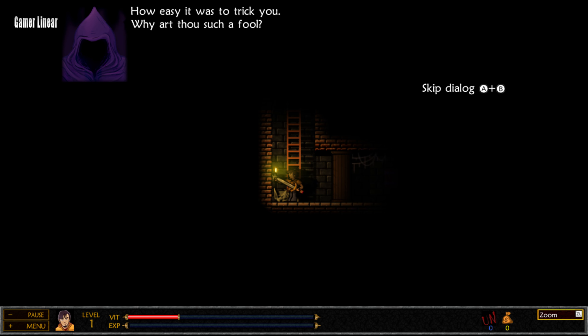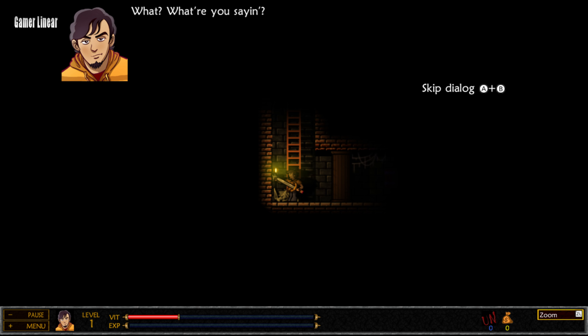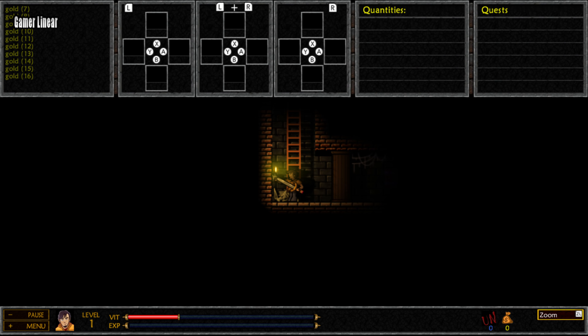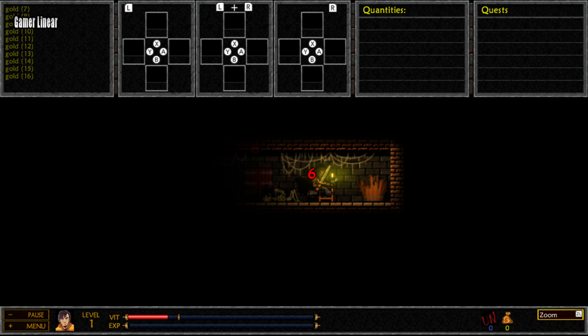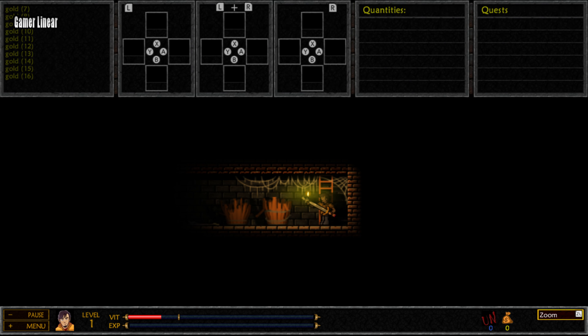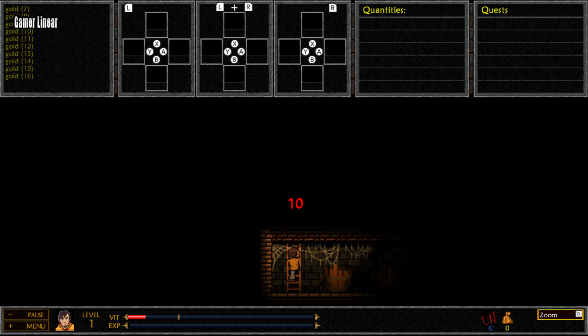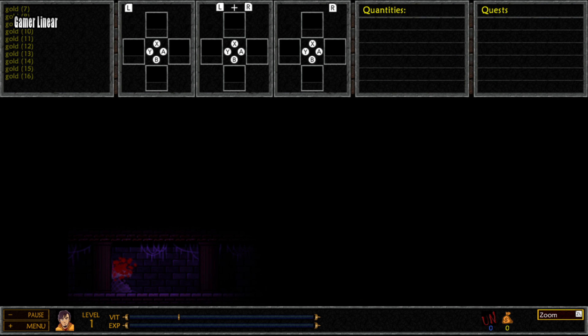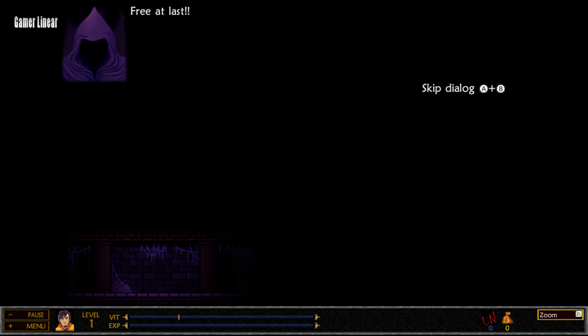How easy it was to trick you. Why art thou such a fool? What are you saying? Thy greed has become thy doom. It has brought me freedom as well. What's wrong with me? I feel weak. I'm losing my strength. I'm feeling bad. I can hardly stand. Free at last!